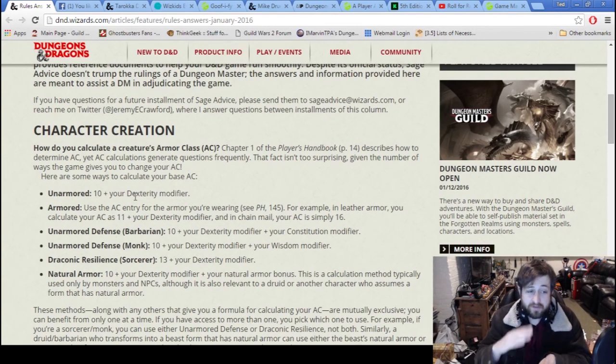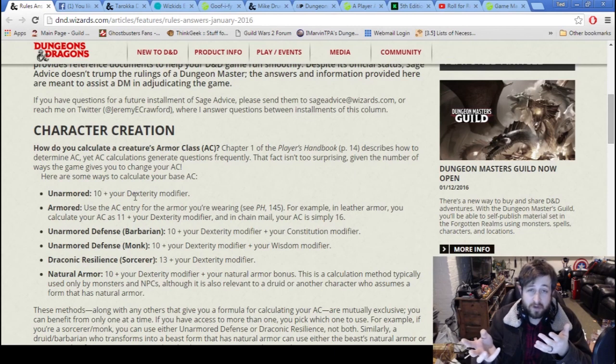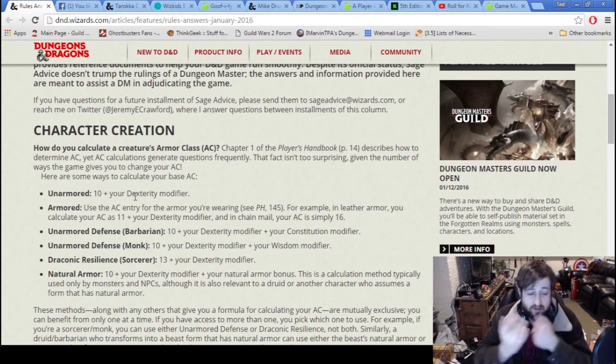If you're not wearing any armor whatsoever, it's 10 plus your Dex mod. If you're wearing armor, the armor alters that formula. Light armor is 11 or 12 plus your Dex mod. Medium armor is in the 12 to 15 range and adds your Dex mod, but only a max of 2. So even with 20 Dex wearing medium armor, you're still only adding 2 to the armor bonus. Half plate is 15 plus 2, making your AC only 17 — the same as you could get wearing light armor. That changes if you take the Medium Armor Master feat, which bumps it up to 3.